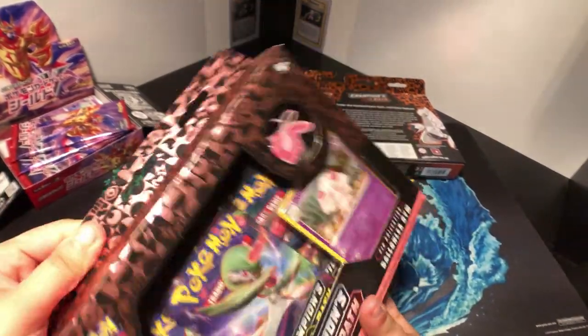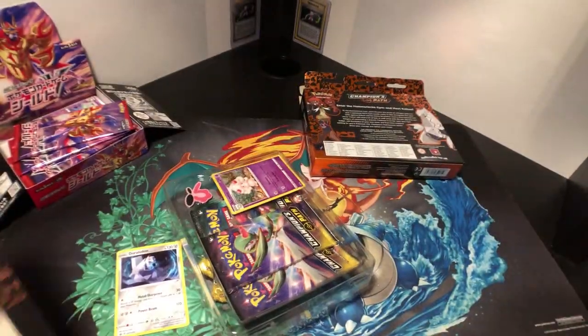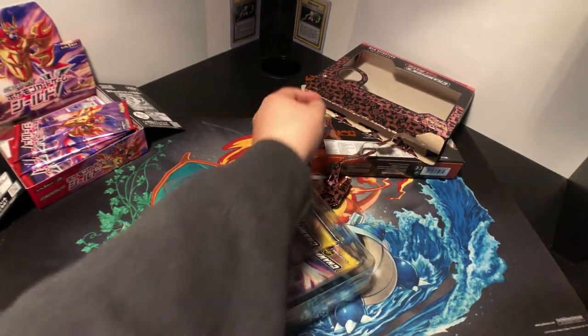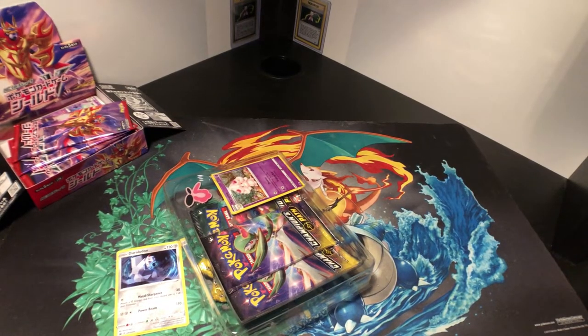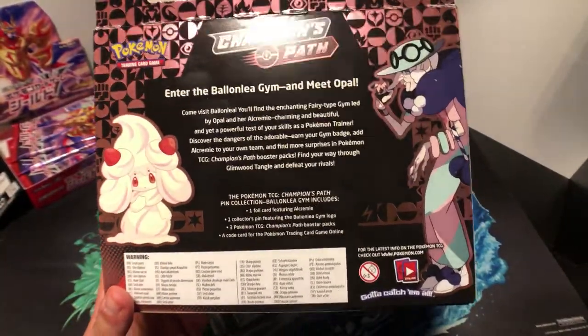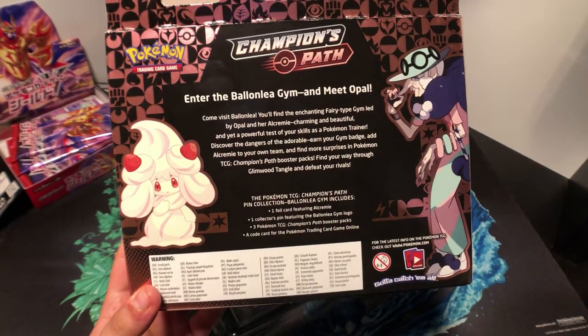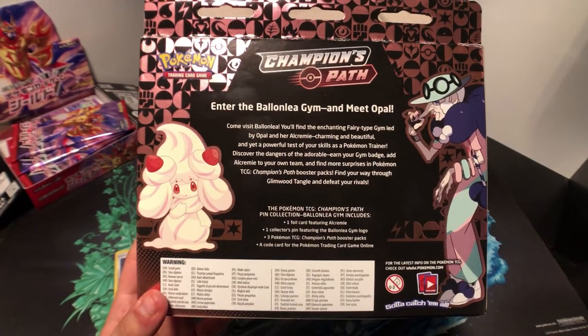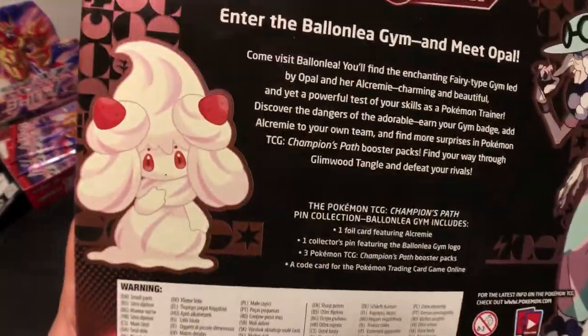Let's go ahead and open the Ballonlea Gym. Let's get these guys out of frame. Actually, I didn't read the backs. So for Ballonlea Gym, it's Opal. Come visit Ballonlea — you'll find the enchanting fairy-type gym led by Opal and her Alcremie. I don't know about that Pokémon but it's cute.